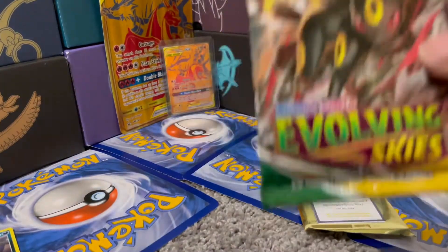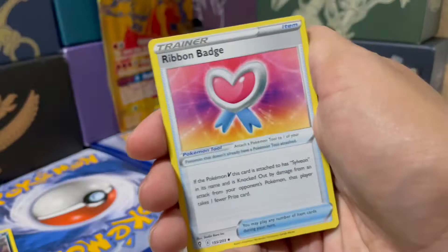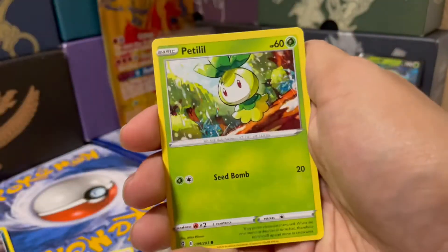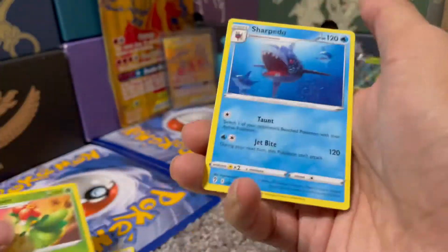We got one more Evolving Skies pack and then the second Card Wizard Trading Company custom pack. Electric Energy, Ribbon Badge, Zoilus, Zinnia's Resolve, Hopip, Zora, Cryogonal, Petlil, Birdmite, Liligant, and a Sharpedo for the Rare.